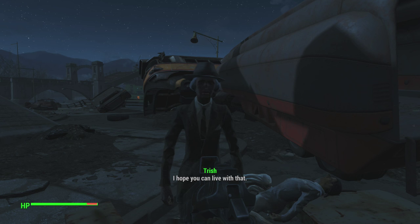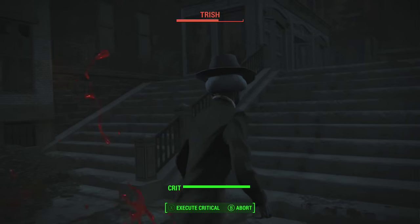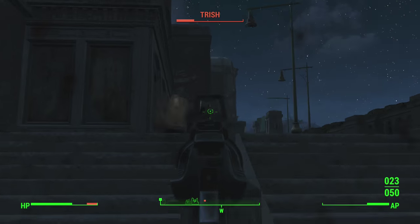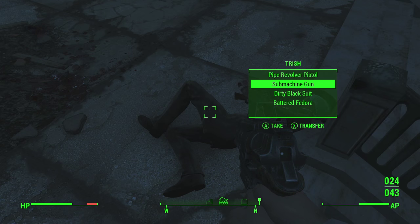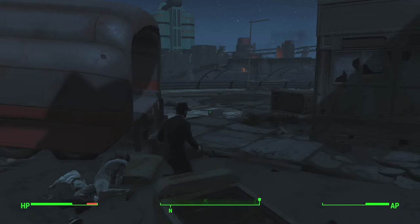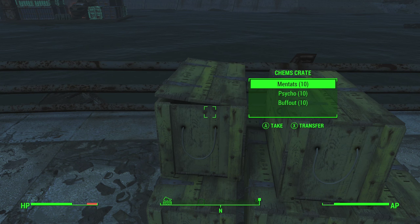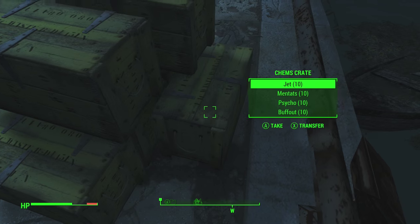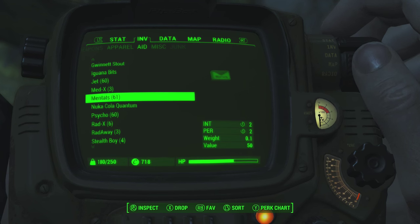She tells you the password is Applejack. Tell her you agree with her, and whatever — she's about to walk away, then just shoot her. She has a submachine gun and other loot on her. Go to these crates and look at the chem crate — you get Jet, Mentats, Psycho — they're in all of them. More in these ones, more in these ones.